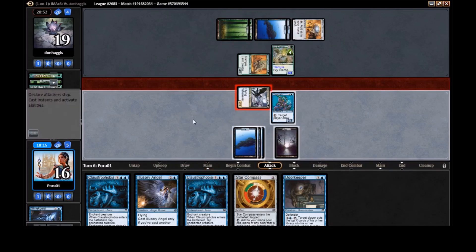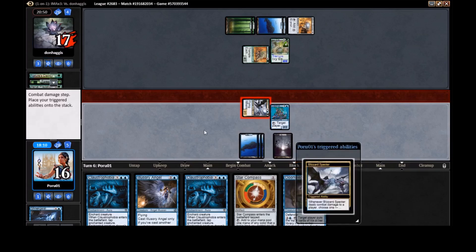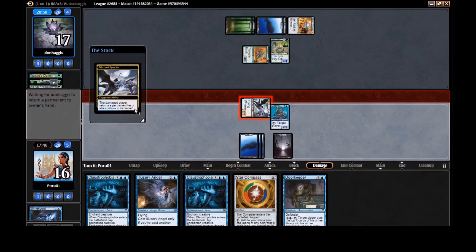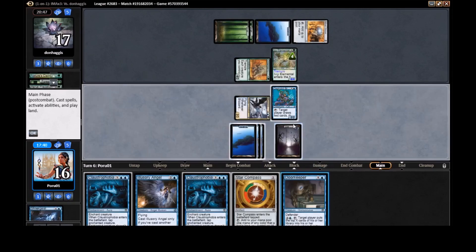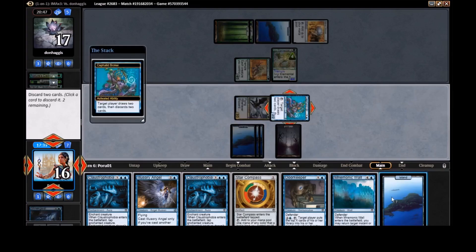We'll see what we draw. Do we make them discard or bounce? I think discard — pulling cards out of their hand is going to be good. Or bounce keeps them at this mana level, which is also fair. Let's keep bouncing — it's kind of annoying for them, keeps them light on lands. They're going to five mana every turn. Let's hold up and plan on Claustrophobia.